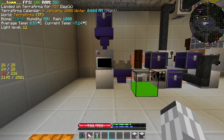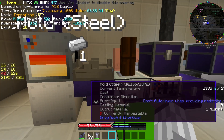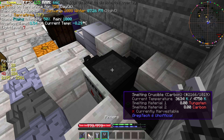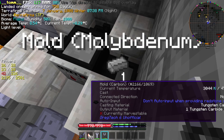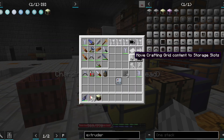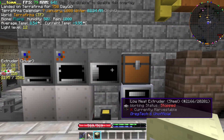This machine allows us to automate crucible smelting without complex redstone setups. Next, we can alloy some carbon to the tungsten to obtain tungsten carbide. We can use that alloy for making a real extruder — our old one was a low-heat version which could only extrude soft metals.